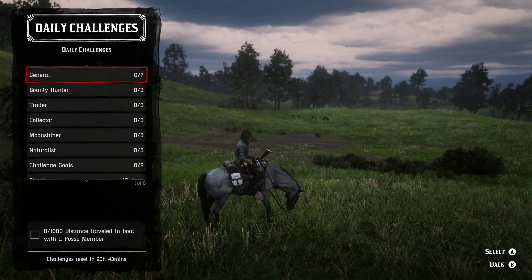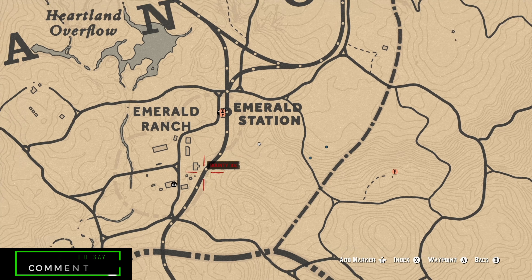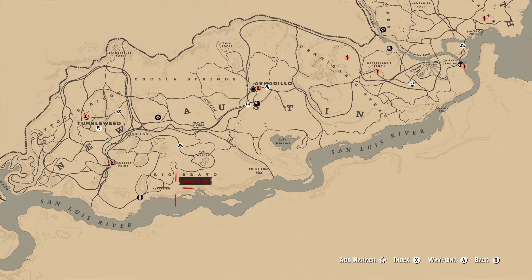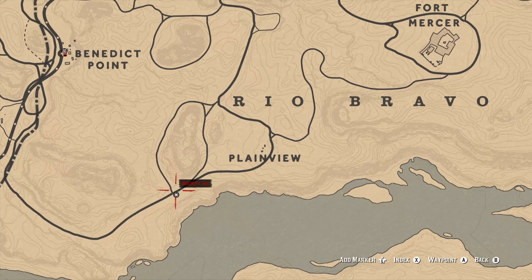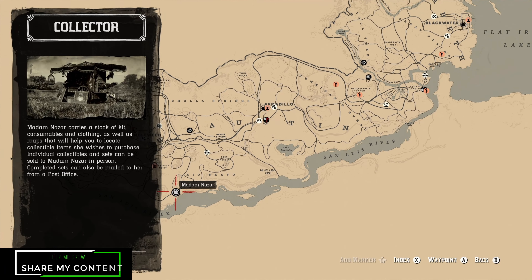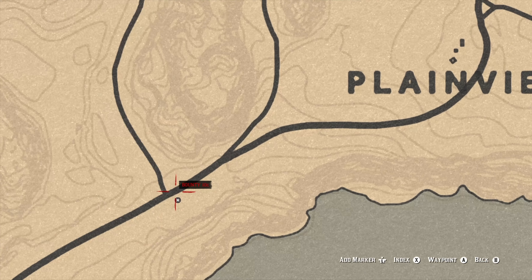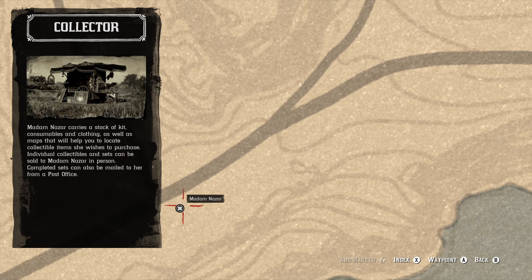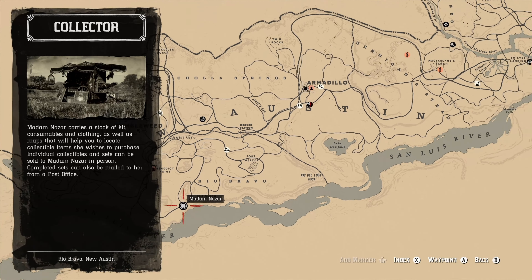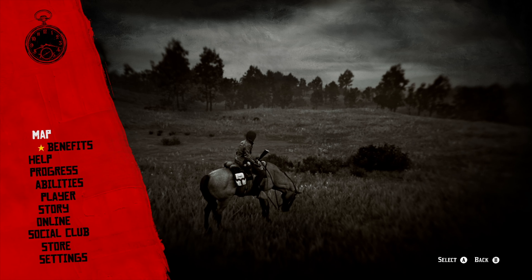That's everything except for Madam Nazar's location, so let's quickly go over that. Madam Nazar is going to be way out west today, down in the Plainview area. Conveniently, that's also near where you'll be going for desert animals today. This is where you can find her if you need to buy or sell anything, or just need to visit her.